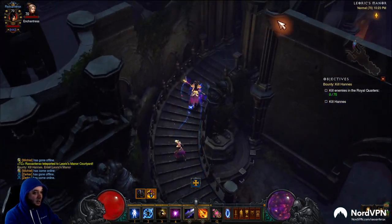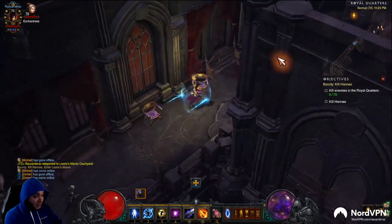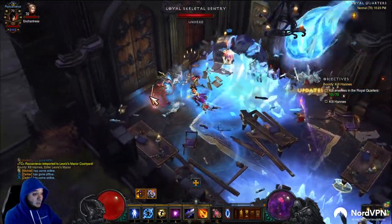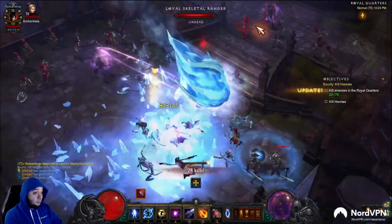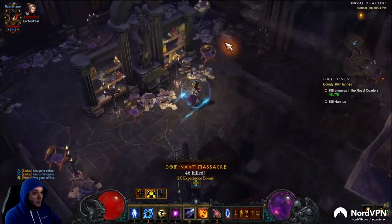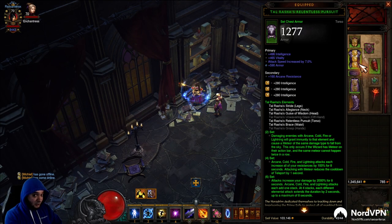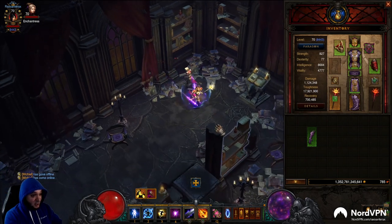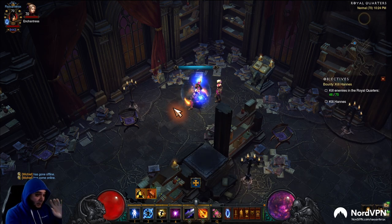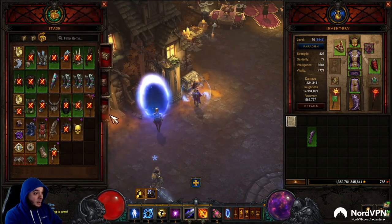Go up the stairs, go to the back right — we're chilling. You want to put on a full set, but it has to be a full set that has a set dungeon. The Hydra set and all the Haedrig's gifts in Season 28 won't work — you've got to use those sets to farm some other ones. Keep walking all the way to the back right corner, and right here is the Tome of Set Dungeons. When you get here wearing a full set from your class that actually has a set dungeon, click it. It's going to give you a page. That's all you do — you just do that four times.